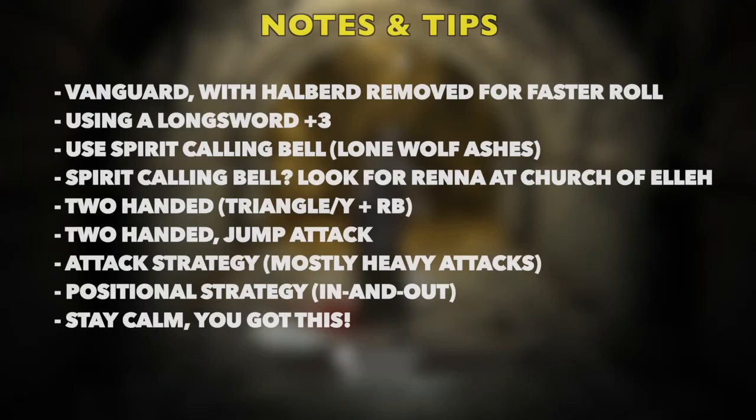Let's go over a couple things really quickly. I'm playing a Vanguard and I've removed all heavy stuff, including the Halberd, so I have a faster roll — I have a medium roll. I've upgraded my Long Sword to plus three, so if you see me doing more damage than you, that's probably why. We are going to be using spirits to help us out here. If you do not have the spirit calling bell, go to the Church of Ella — Rena should be there and she will give you this equipment. We are going to be using a two-handed weapon.